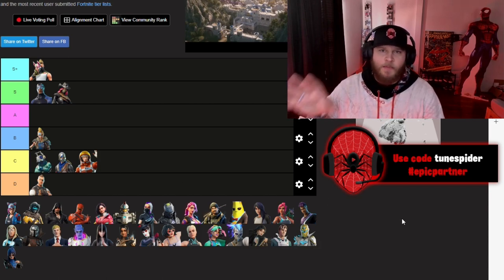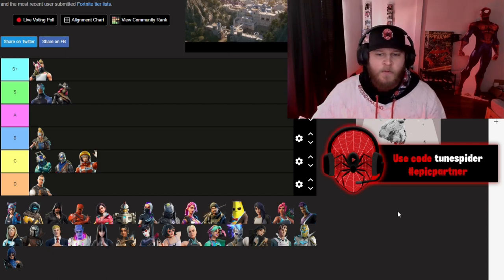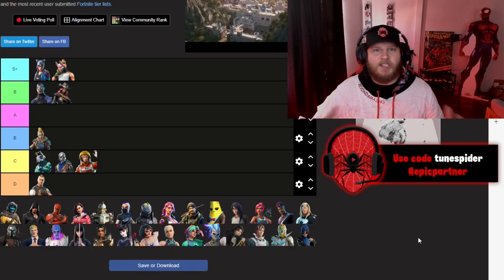DJ Yonder was really cool, but we ended up getting a better Yonder skin later that season in Chapter 1 Season X, so he's going in C. Moving on to Chapter 1 Season 7 — this is my all-time favorite skin and I think this is the best Tier 1 battle pass skin: Lynx.